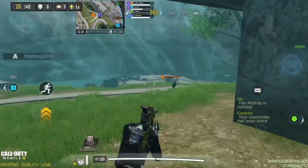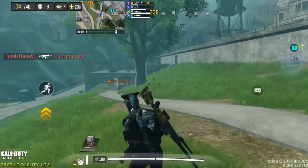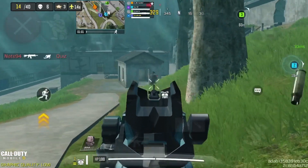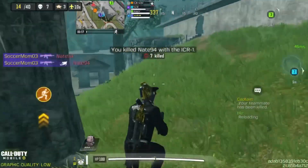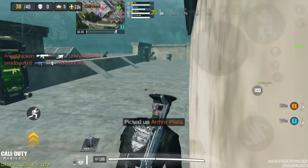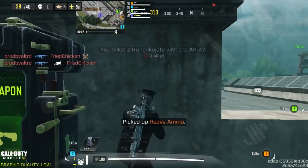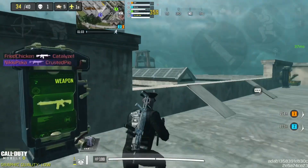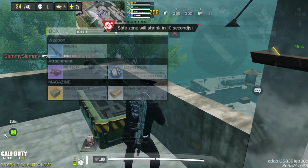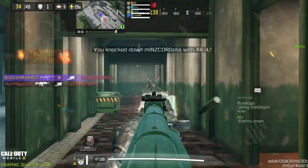Stay around the edge of the zone. You don't want to be in the middle because this mode is super fast-paced and really risky. Rotating around the outside means you mainly focus on what's in front of you rather than a full 360-degree radius of players surrounding you. Even in cover in the middle, you still have 180 degrees of exposure. Always stick close to the zone edge where there's cover, escape routes, and places to hide.